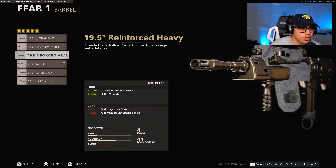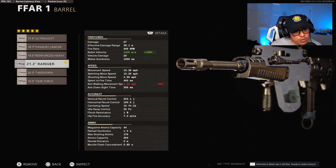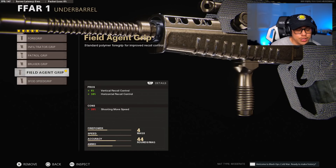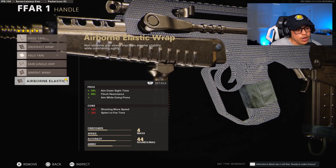Just as a quick example, putting on the Reinforced Heavy extends effective damage range all the way out to 76 meters, which is nice in theory, but are you really going to be using the FFAR at that extreme range? Probably not. So going with the Ranger for better bullet velocity and faster hit detection will give you a much better result. For the underbarrel, we're going to use the Field Agent Grip — though this is optional. You can use Field Agent Grip or the SFOD Speed Grip depending on your playstyle. The magazine is going to be the Salvo 44 Round Fast Mag. The only downside is it takes a hit to your aim-down-sights time, so we're going to use the Airborne Elastic Wrap to mitigate that negative.